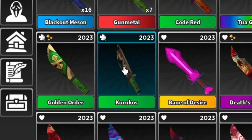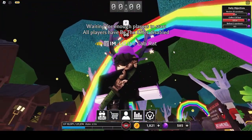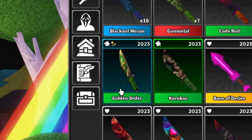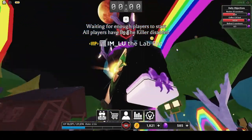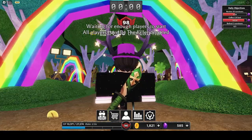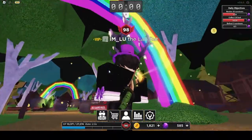Starting off — oh my god, the names of these knives. No trail, no particles, just a simple design knife. I believe this is the cheapest one of them all. Moving on with Golden Order — this one may have particles. Oh yes, it has a little shining effect! I like that, very nice. Doesn't have a trail, just particles themselves.